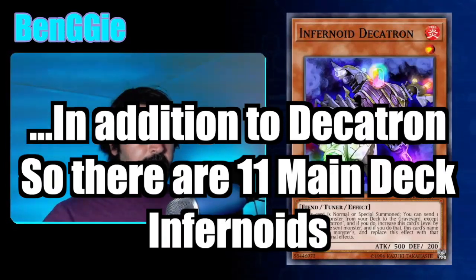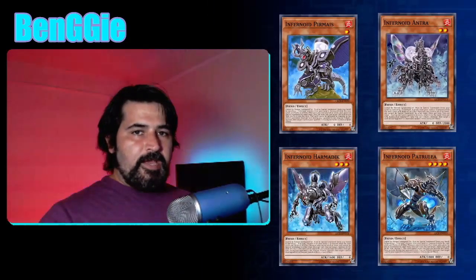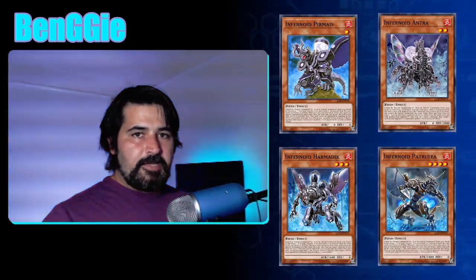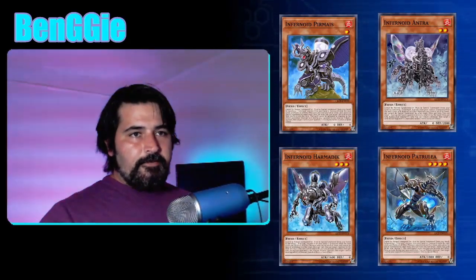There are 10 main deck Infernoid monsters, leveled 1 through 10. Levels 1 through 4 we call the Baby Infernoids. They all have a couple of things in common. Firstly, the Baby Infernoids can all be summoned from your hand by banishing one Infernoid from your hand or graveyard. That means the Infernoid can't banish itself — you can't just say I'm going to summon the level 1 by banishing itself.